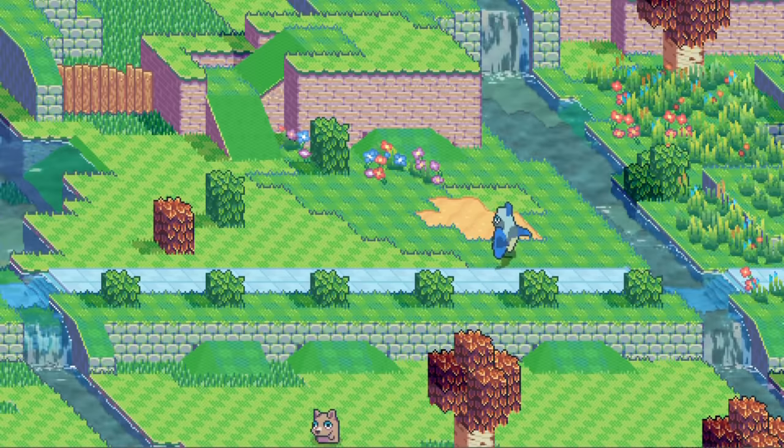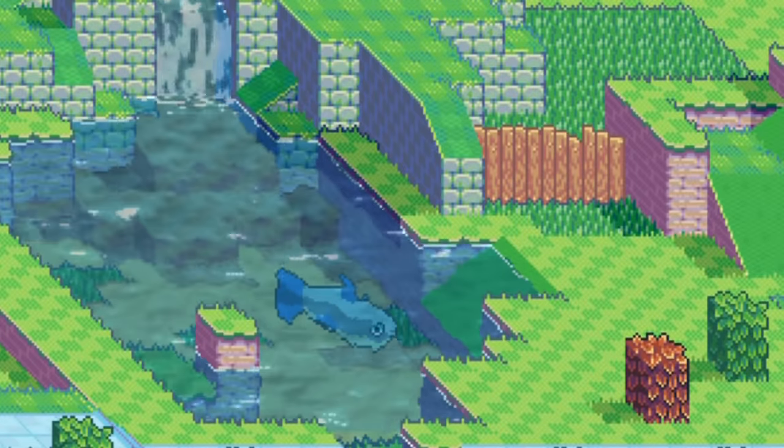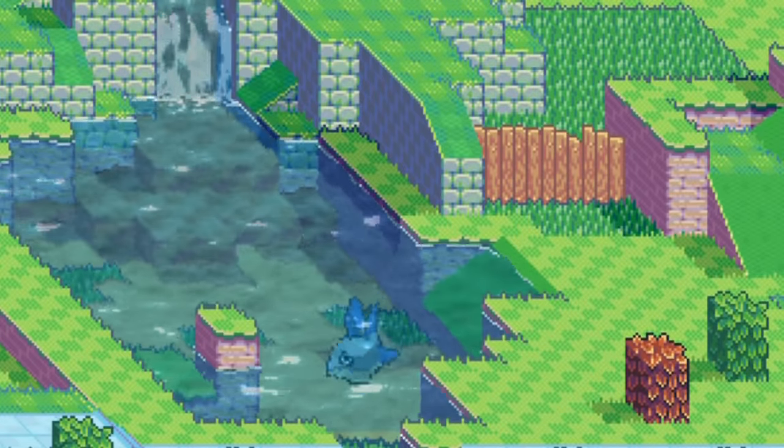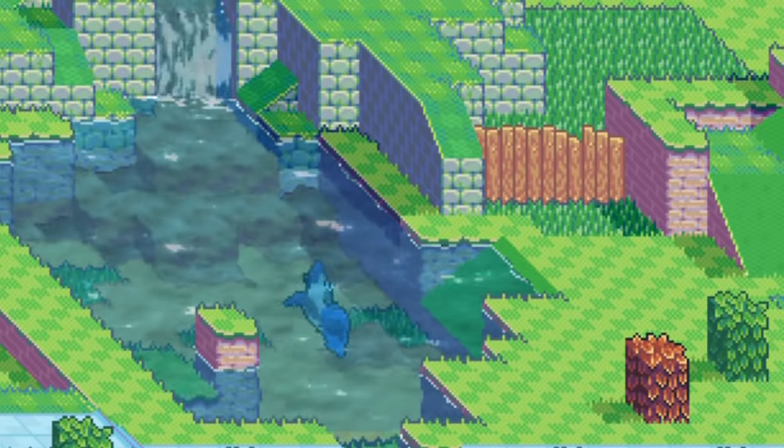I'm not sure how fish will work from a gameplay perspective. I don't really want them to just float on land, but if they don't float, they will be unusable outside of water, which is going to be like 90% of the game. I'm undecided, but maybe I'll just give some fish limbs and have the legless fish be unusable by the player.